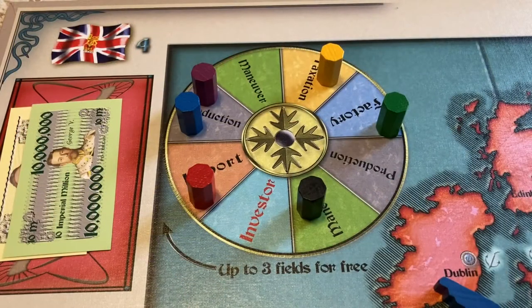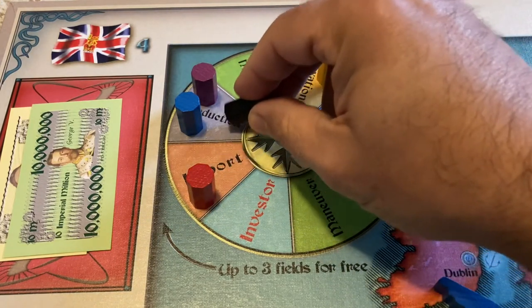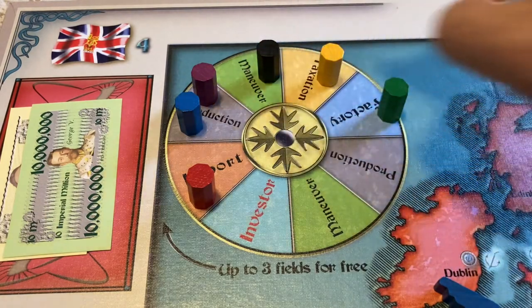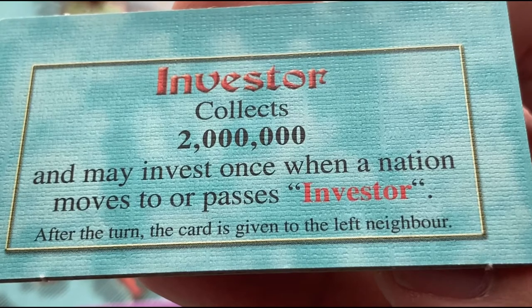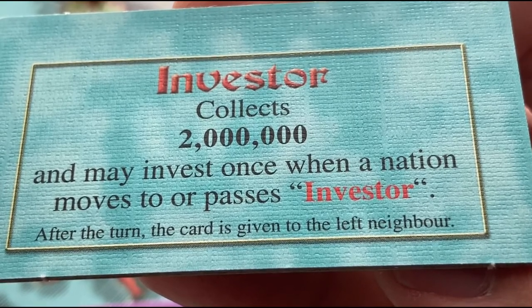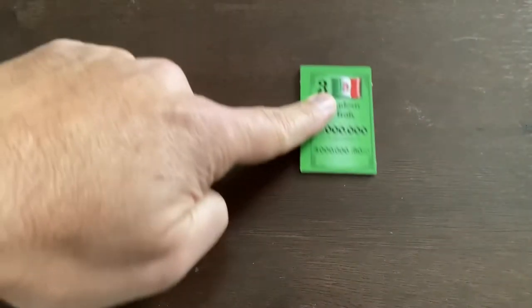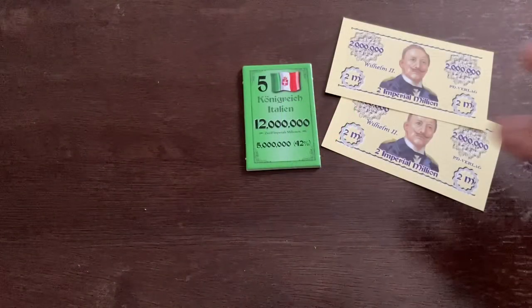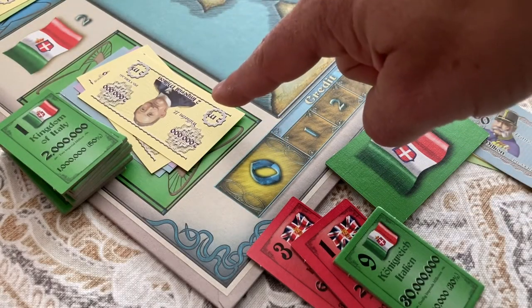Whether the marker landed directly on the investor space or simply passed through it, once the landing spot's action has been completed, steps two and three of the investor action are completed. In step two, the investor is activated. The player who holds the investor card gets paid $2 million from the bank, and then may invest in any nation from its available bonds. The investor may choose a new bond, or increase an existing bond of the same nation. In that case, the investor trades in the bond she already owns and takes the new bond from the nation's repository, paying only the difference. All payments are made into the nation's treasury, not the bank.